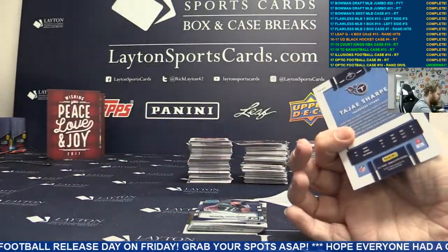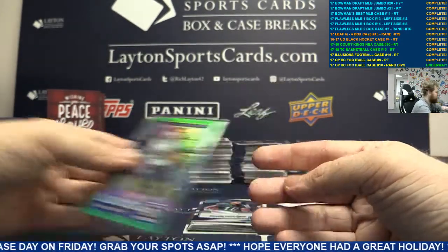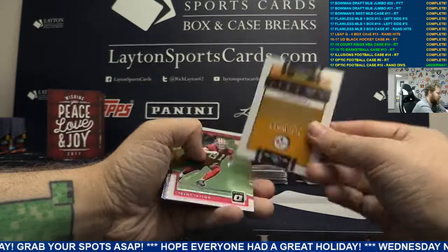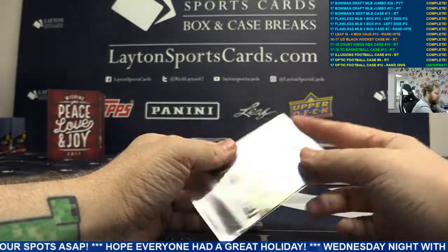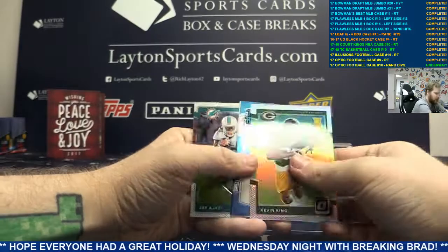Got a green - told you I saw one - five of five, Tajae Sharpe. Nice, it's actually the second green so far in this case. Nice one there. And auto TJ Watt, rookie base auto TJ Watt. AFC North, there you go. Silver Kevin King.